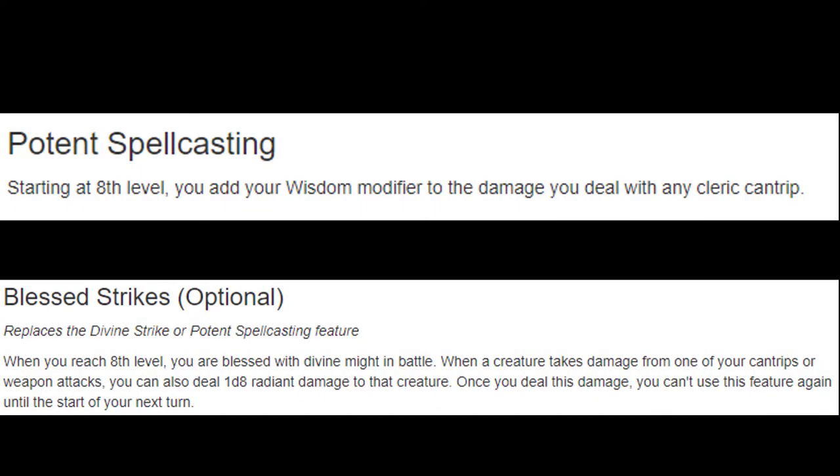At level 8 we either get Potent Spellcasting or Blessed Strikes — both are completely viable and your character won't feel vastly different. However, if you're going for that melee niche build that you can do with the Arcana Domain, take Blessed Strikes, because you're going to be doing your weapon attack and your cantrip, so you'll get a little more out of it in that case.